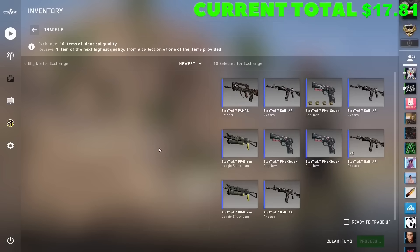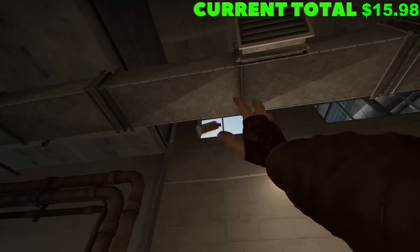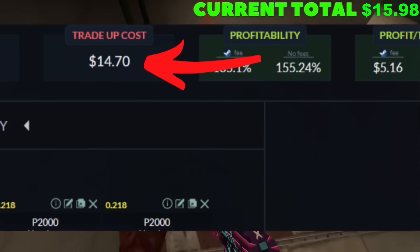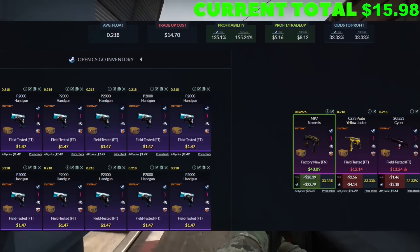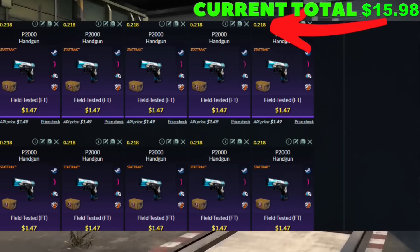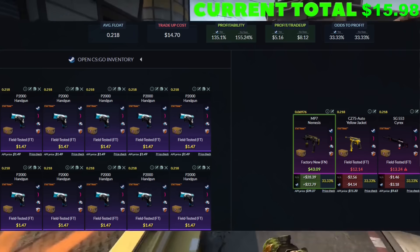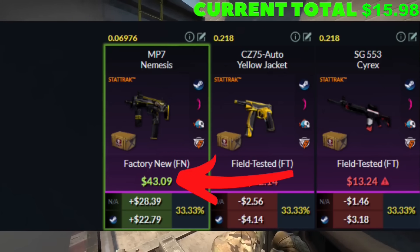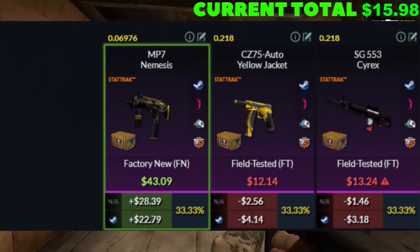This one could make or break it. Very rarely in life do you get a second chance, but that's exactly what we have right here. This is all in for us — we're heading back to the Falchion collection, looking for that MP7 Nemesis, but now doing it in StatTrack. Float still 0.218, and the buy order at $1.47 means this is everything we've got. If we don't hit this, it is not going to go well. That MP7 Nemesis is almost $45, and if we lose we're losing about $4 or $5.